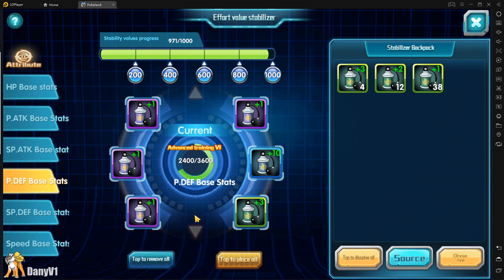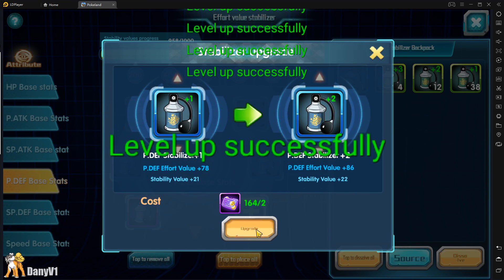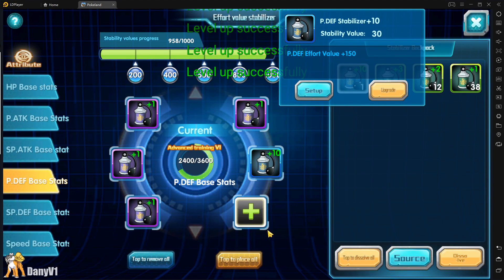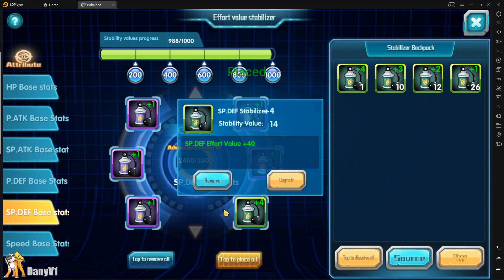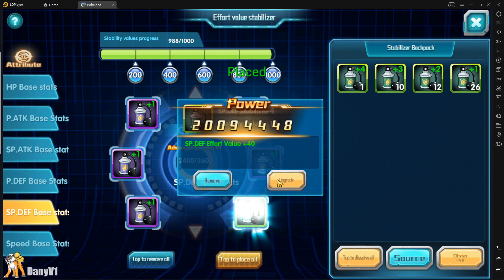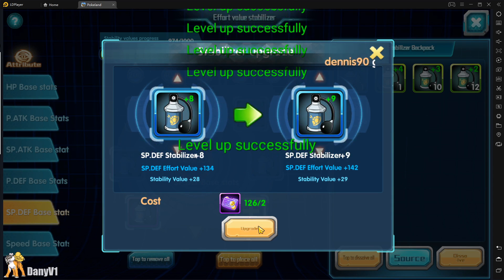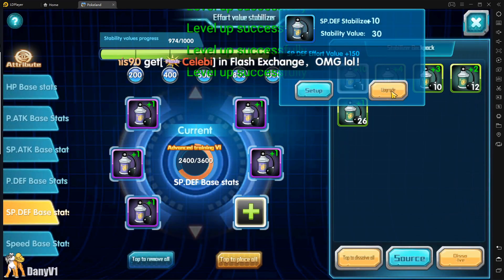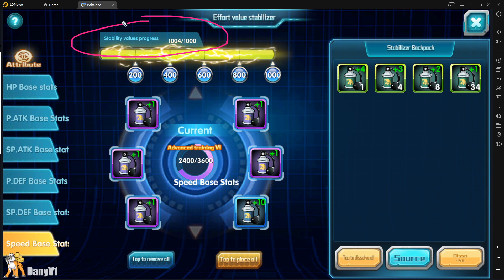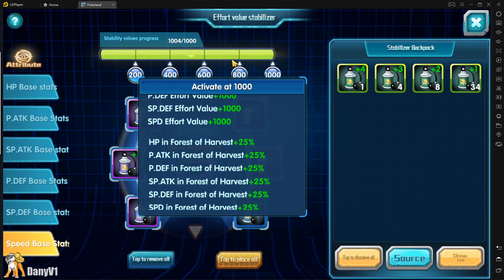For example, I have a plus three on physical defense — I'll remove it and upgrade outside the Pokémon so it's much faster. There we go, now I can just set it up. We're at 988, really close — let's go! Upgrading until level 10 — and there you go. Set up now. Speed was already done. Total stat stability value progress is 1004, which completes the bar.